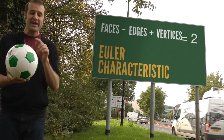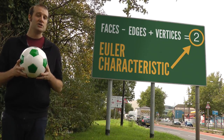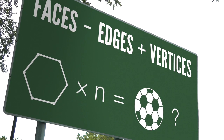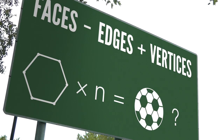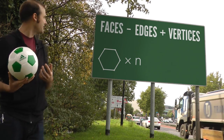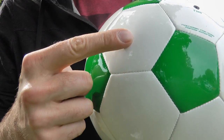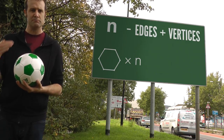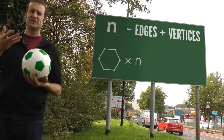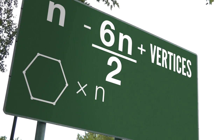Grab a football or any kind of ball, count the faces, edges, and vertices — that will always give you two. Now if we have hexagons on some mythical shape and we don't know how many there are, we can still work out the maximum possible Euler characteristic. If there are n hexagons, then the number of faces is n. Every single edge on the ball is made up of two faces meeting there, and if we have n hexagons then we have a total of 6n edges available; divide that by two and we know how many edges there will be.